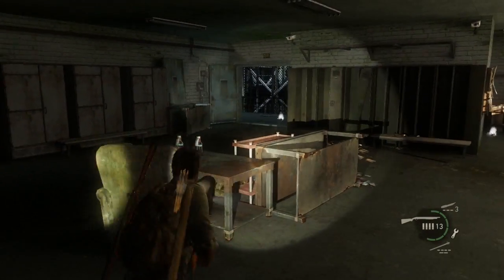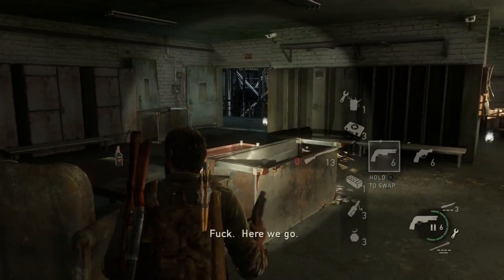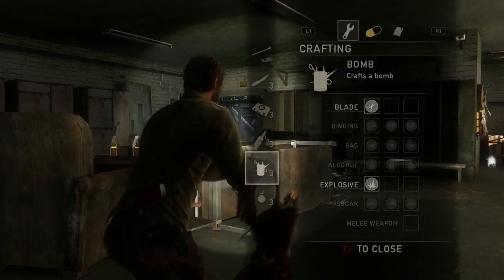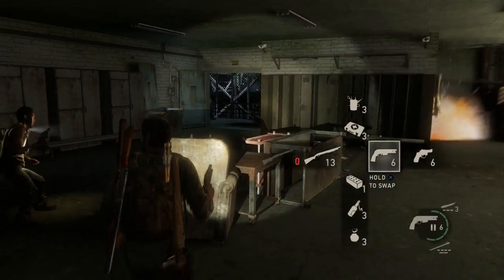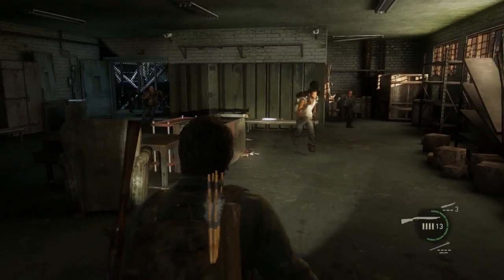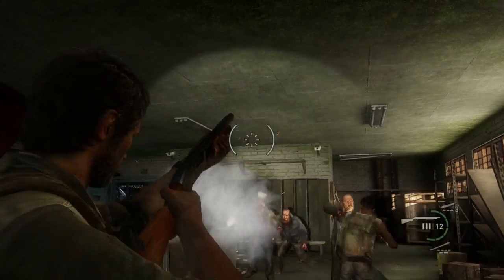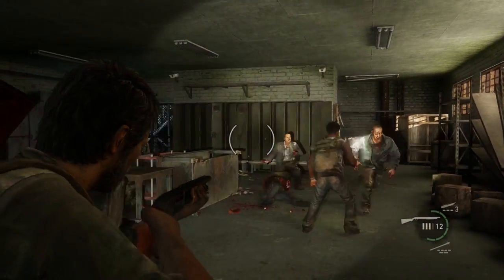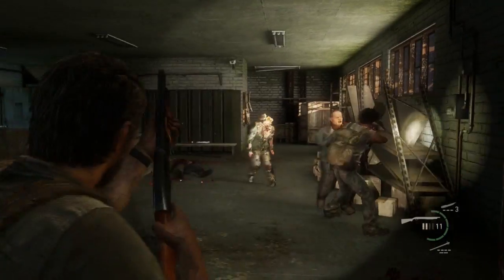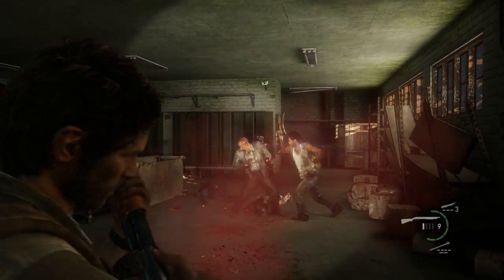I just killed some over there already — that's a couple down. On easy it's pretty simple because you have a lot. Now we're pretty much done. There are a couple more guys, a couple clickers that will come. Just keep your ammo — save your ammo up, especially on Survivor difficulty. Don't shoot them unless they get really close to you. Let your friends take care of them. All you should worry about is the clickers — the clickers are the worst.